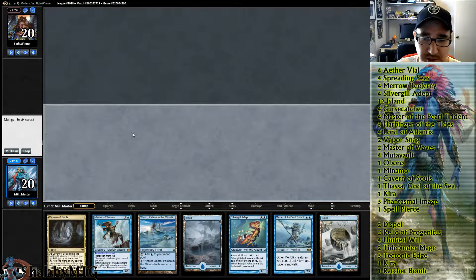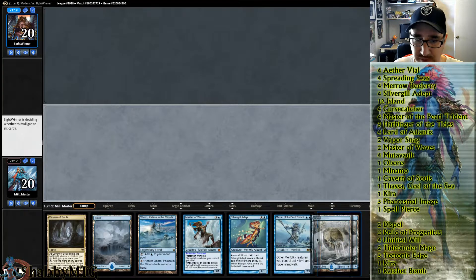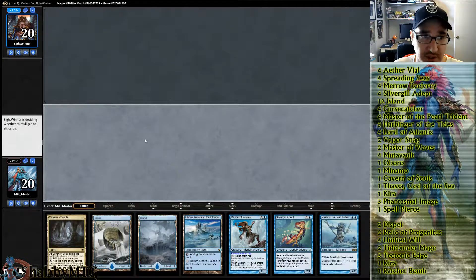There is zero interaction, but we do have a couple of live draws to get a counterspell. This isn't a mediocre hand but it does have lands. I don't know how aggressively I want to mulligan in this matchup.